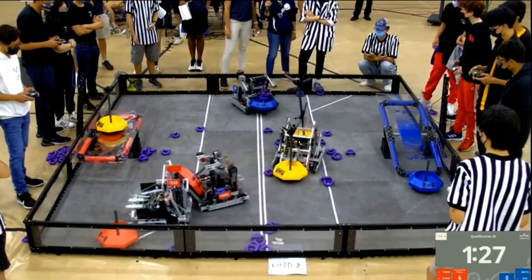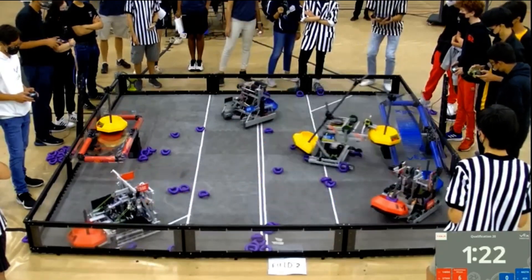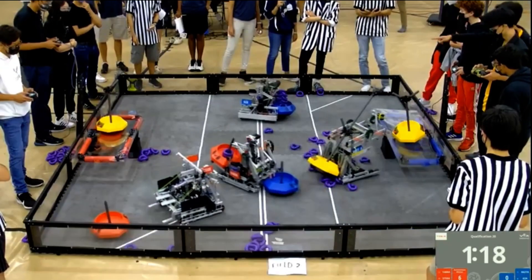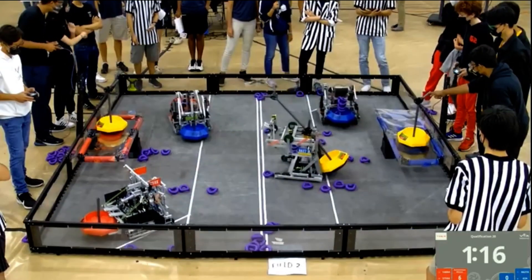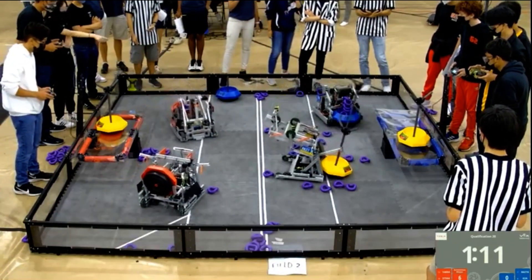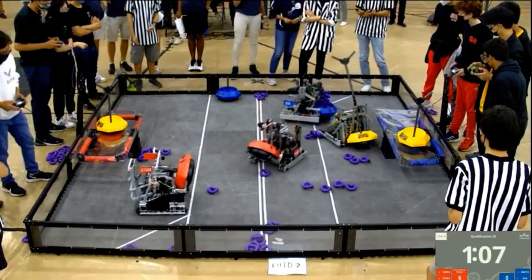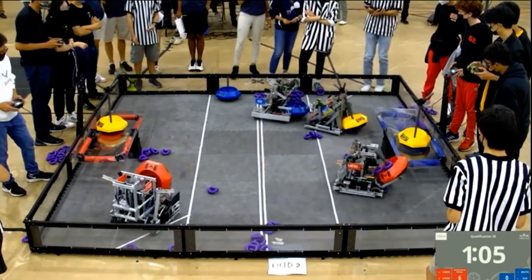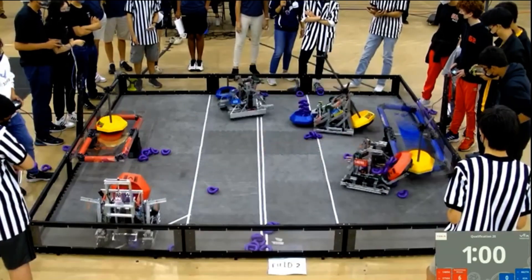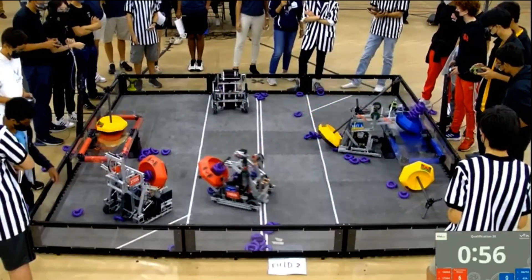3759X attempting to go for their other Alliance mobile goal. Blue Alliance scoring rings on one mobile goal, and we have 6627A attempting to score. They balance on their platform. 62A is racking up rings on their blue mobile goal, while 1469A with a Red mobile goal in their possession is also racking up rings. 62A handing that mobile goal off to 6627A with all the rings scored as they go to place it on the platform.